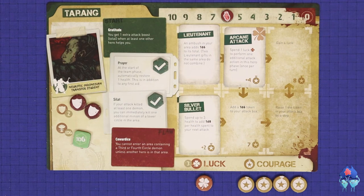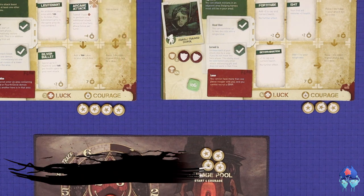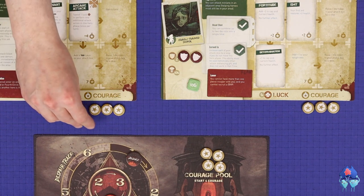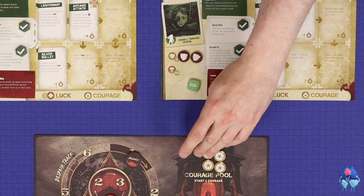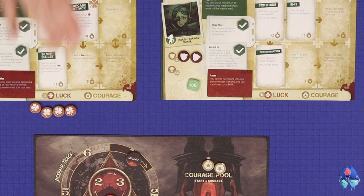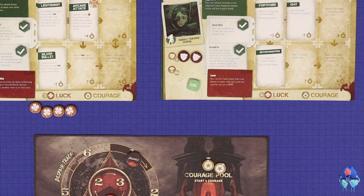The second team action is renew, which is one of the ways players can gain more luck. This is a true collaborative action — collectively, the players must spend a total of nine courage from their personal or common pools. Then the team gains four luck, which must be immediately distributed among the heroes. Other than some specific gifts or upgrade slots, this is usually the only way to gain more luck during the game.